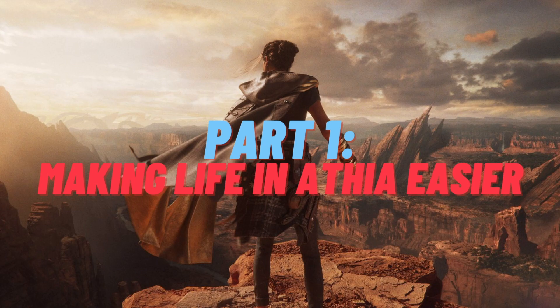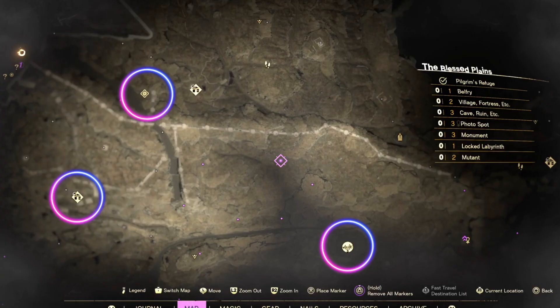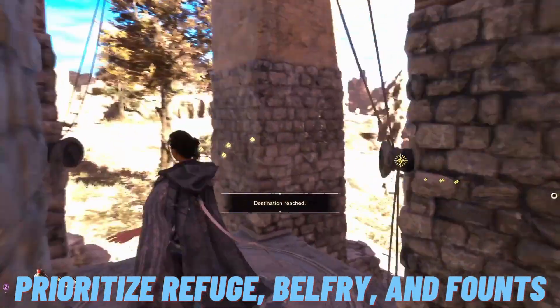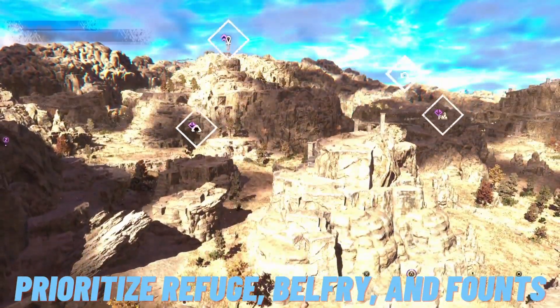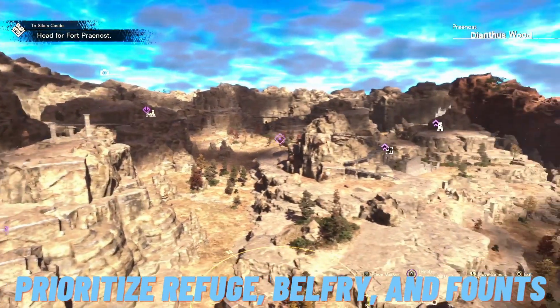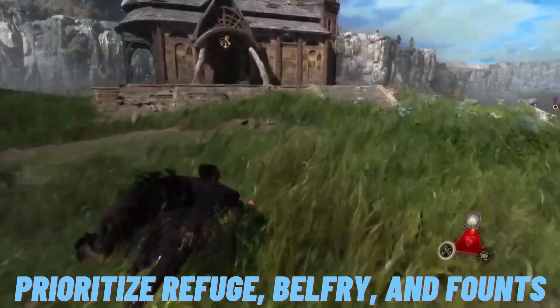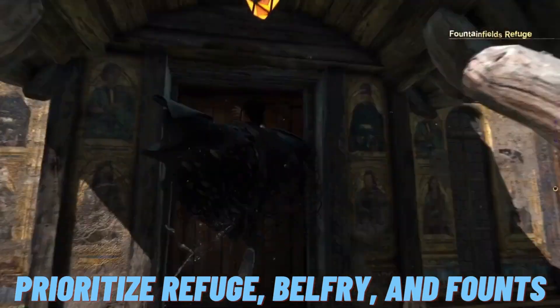Starting with things that can make your life easier in Athia — it's a big place. When you get to a new area, start by looking for the refuge. This is where you can craft, upgrade, and do some spell crafting and rest. Look for belfries — they help you get the lay of the land and let you fast travel there too. And fast travel in Forespoken is fast, like straight-up teleportation. No load screens — it's been wonderful.